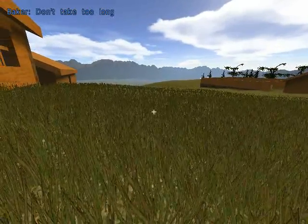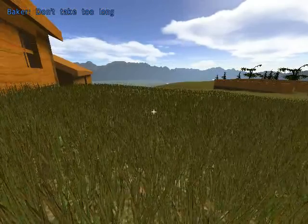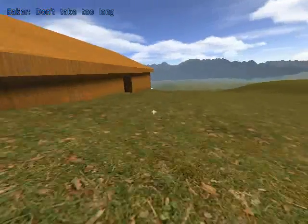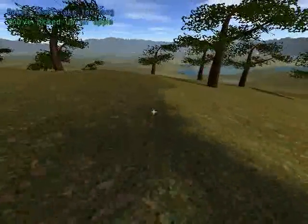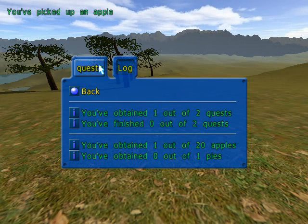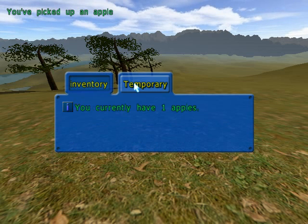I want to turn the grass off because it's hard to see the apples with the grass on. I hit the button above the Tab key and type 'grass 0'. If I want the grass back on, I just type 'grass 1'. Now I can go look for some apples. I found one — it says I picked up an apple. I hit Escape to get into the menu, and it says quest information: I've obtained one out of two quests and gotten one out of 20 apples. I look at my inventory and I have one apple.